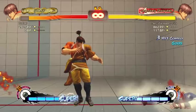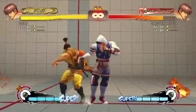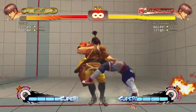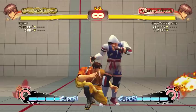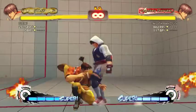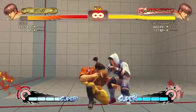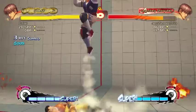After a run slide, if you hold up and they don't delayed stand, it gives you a four-frame safe jump — safe against four-frame reversals. The run slide is quarter-circle forward kick plus medium kick. A lot of people just do quarter-circle forward medium kick and then hit medium kick twice. If you hold up immediately after landing the run slide, you get the four-frame safe jump.